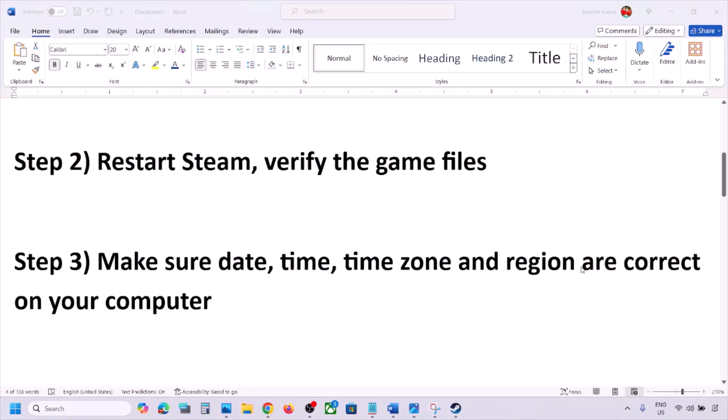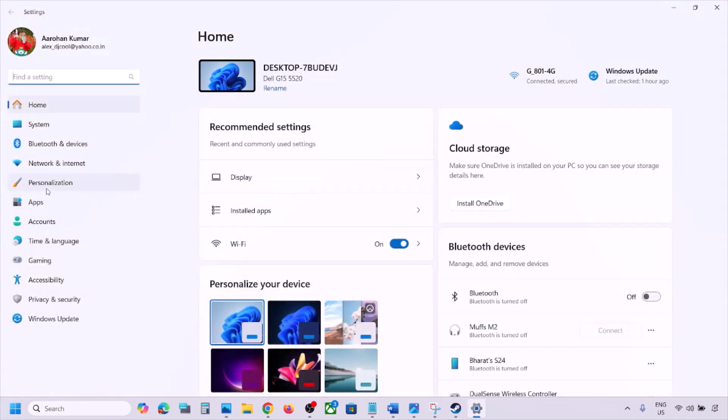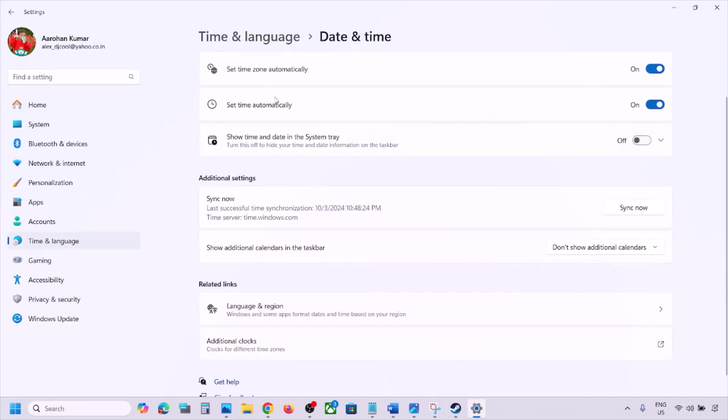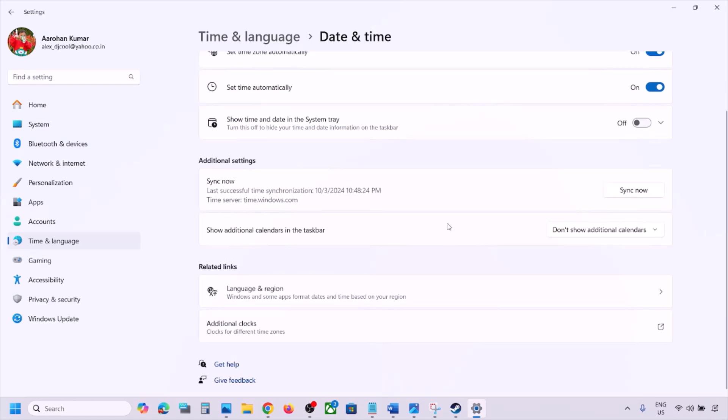The next step is to make sure your date, time, time zone, and region are correct. Open Windows Settings, go to Time and Language, then Date and Time. Make sure 'Set time zone automatically' is turned on. If 'Set time automatically' is off, turn it on — make sure both are on.